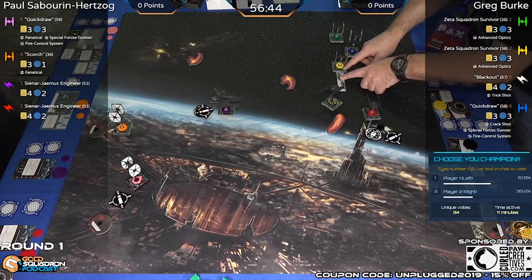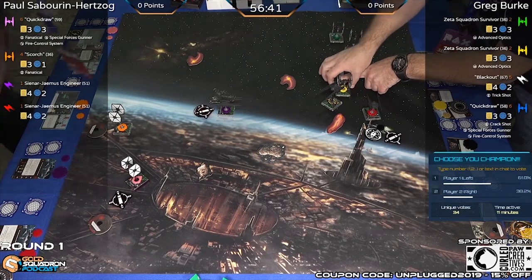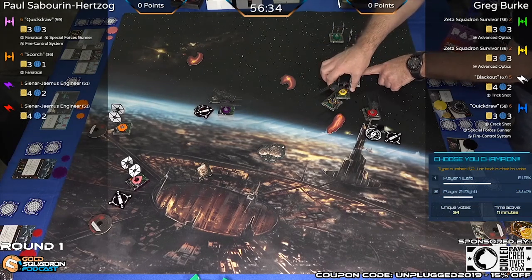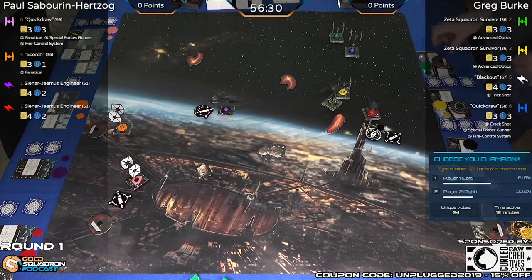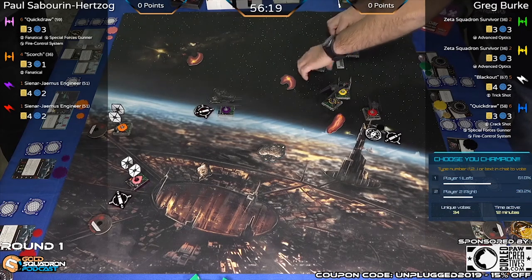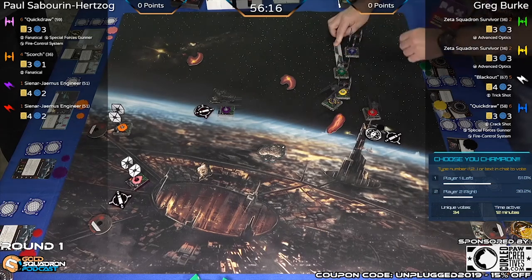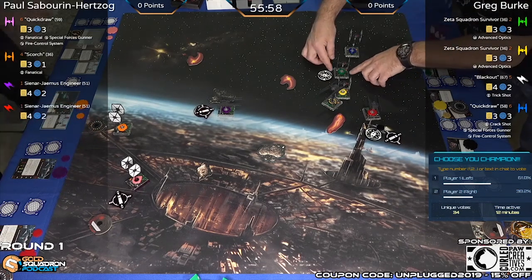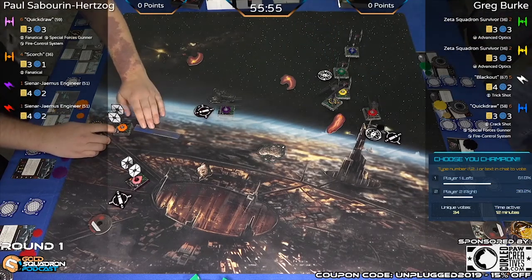Two forward here from one of the Zeta Squadrons — that might actually bump. And yes, that does bump, so no actions there. Deciding on an action for the green Zeta — gonna take a focus. That Zeta not having a focus token there might be the target of opportunity for Paul. Three straight from Scorch.